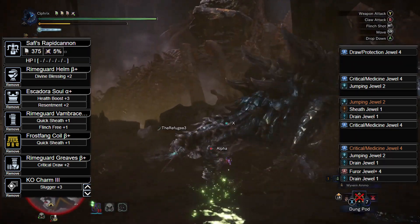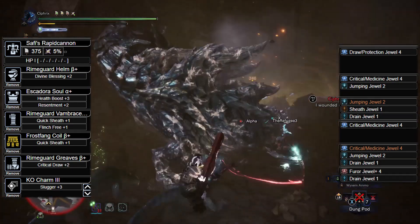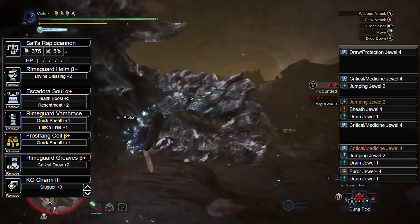The Escador Sol Alpha with Jumping 2, Sheath 1, and Drain 1 Jewels. The Rhyme Guard Vambraces Beta with a Critical Medicine 4 Jewel. The Frostfang Coil Beta with a Critical Medicine 4, Jumping 2, and Drain 1 Jewels.